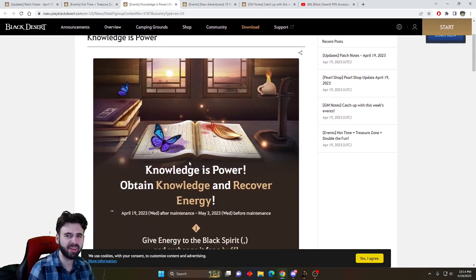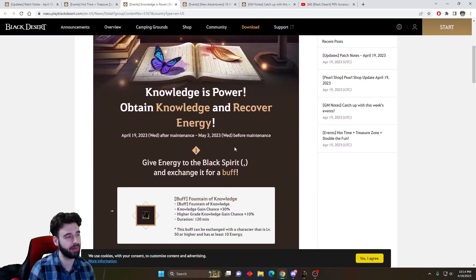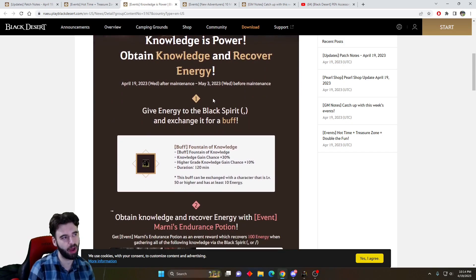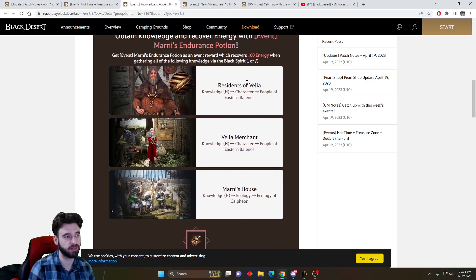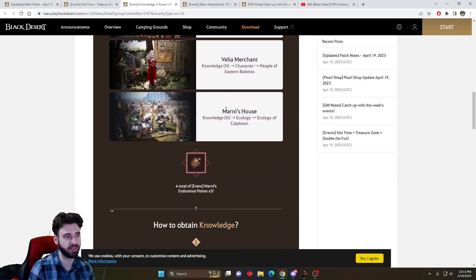The next event is an interesting one that I have never seen anything like it before in the last four years that I've been playing Black Desert, and it is Knowledge is Power. For this one, what you need to do is gain the knowledge of Residents of Velia, Velia Merchants, and Marnie's House.